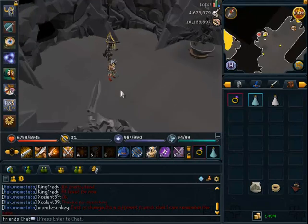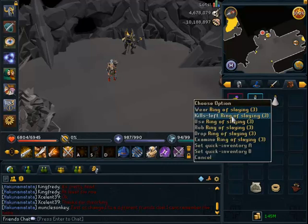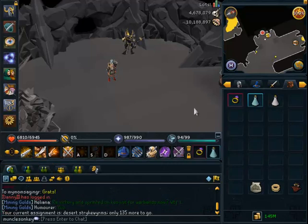Hello everyone, MoncleZunky here and this is going to be my guide for Desert Strike Worms and how to slay them. At the moment Desert Strike Worms are my task and what we're going to be doing is killing them with melee because that's what they're weak to.